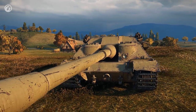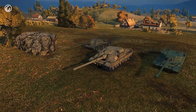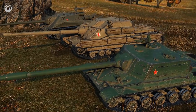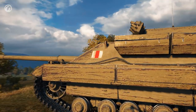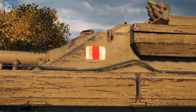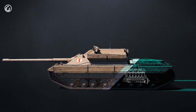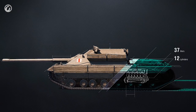FV-217 Badger. This vehicle resembles a brainchild of Soviet or Chinese engineers. Nothing really implies that this is a top-tier British vehicle. Well, almost nothing. And by the way, this armor hides the true British V-shaped 12-cylinder Rolls-Royce engine with a 37-liter capacity.